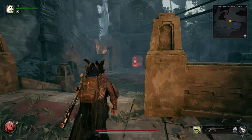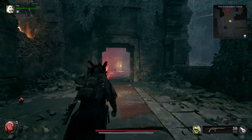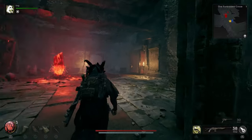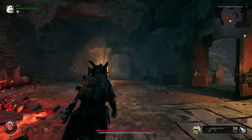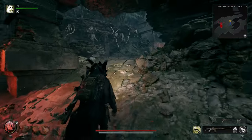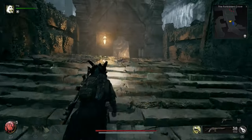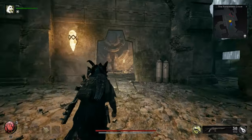First of all, what you guys are going to want to make sure you have access to is the back entrance here. You need to know where the checkpoint is — you have to progress the story to be able to unlock these two doors. The final door is where we're going to find a lever that is going to start this machine, so make sure you have progressed to this point.